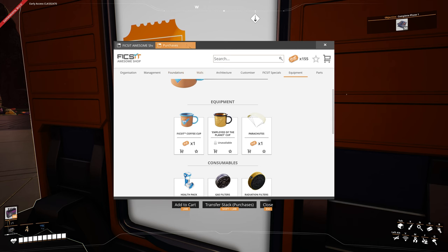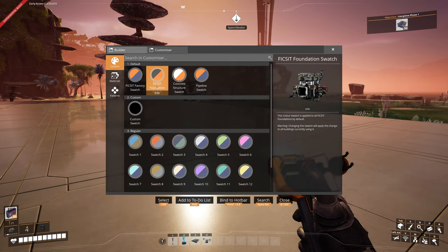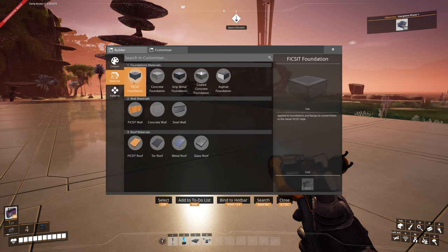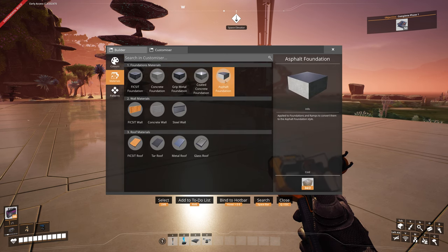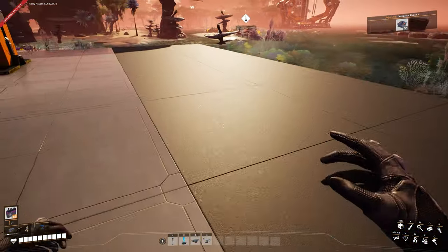In the purchase category, anything you buy — a mug or any items — will go into the pickup box, and you just bring it over to your inventory. For those asking about foundations, go into Materials and you can see the different foundation types. Select one and just paint it, just like using a paint tool — simple as that.